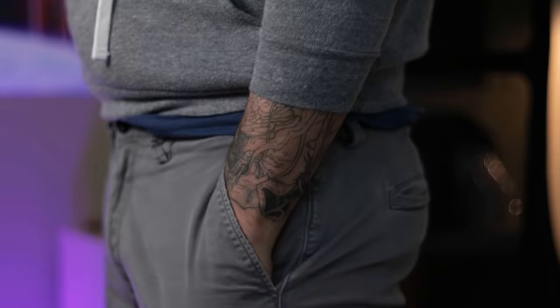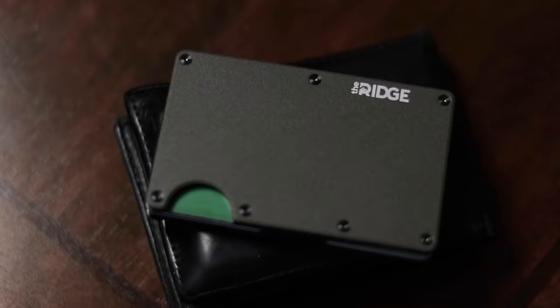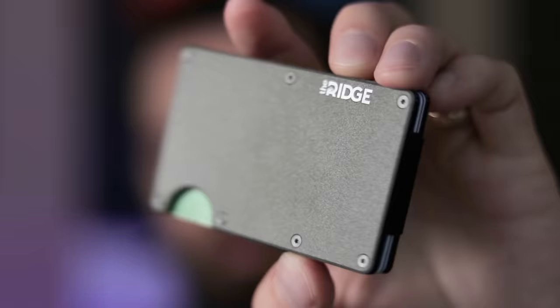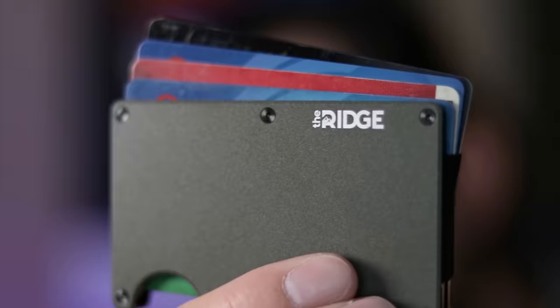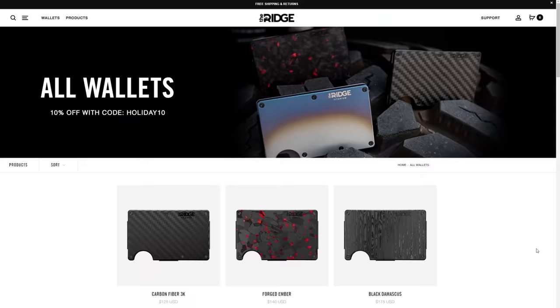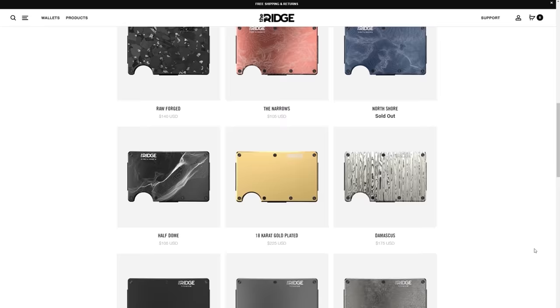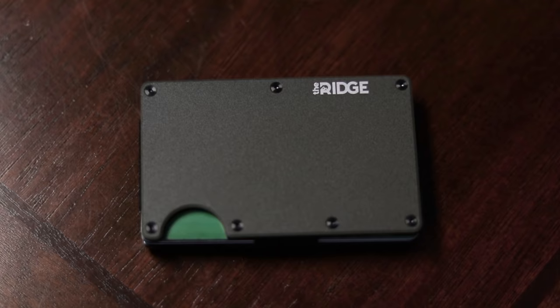Today's video is sponsored by Ridge Wallet. I've had mine for a couple months now, and it's replaced my old bulky leather wallet that was full of stuff I carried everywhere but never really needed. With the Ridge Wallet, I just take my essentials with me. Ridge Wallets can hold up to 12 cards while still having room for cash, are offered in over 30 colors and styles, have a 45-day risk-free trial and a lifetime warranty. Use the code FORCE for 10% off.